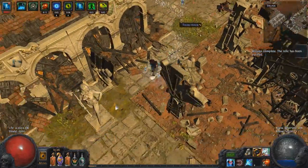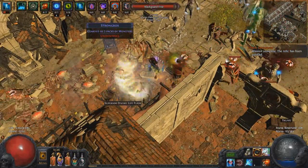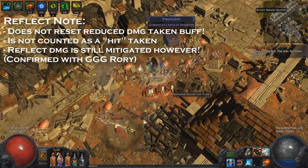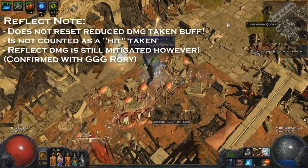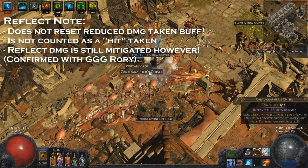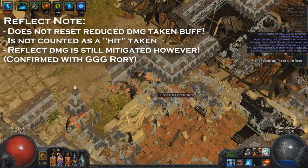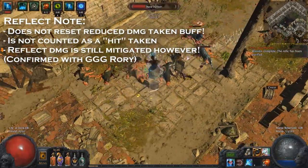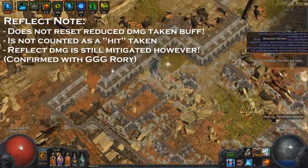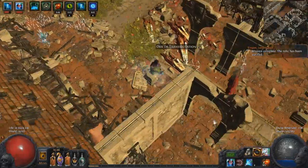One really interesting thing I found when checking with Rory: reflect does not actually reset the Kintsugi buff. Reflect doesn't count as taking a hit for this purpose. So while Kintsugi mitigates reflect damage when the buff is up, taking reflect damage does not cancel the buff. If you're running a reflect map or hit the occasional reflect rare, the buff stays active — you still take the mitigated reflect damage, but the buff keeps working. Fantastic extra benefit that improves the chest's power even further.